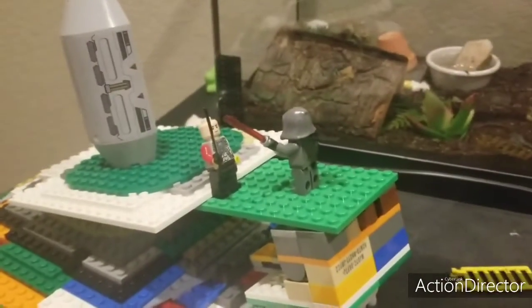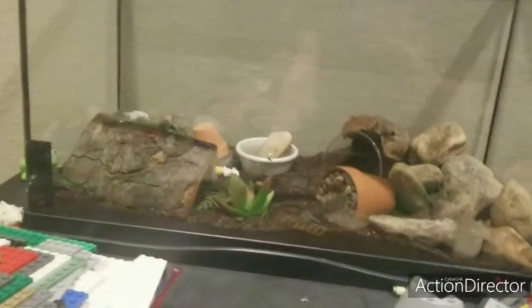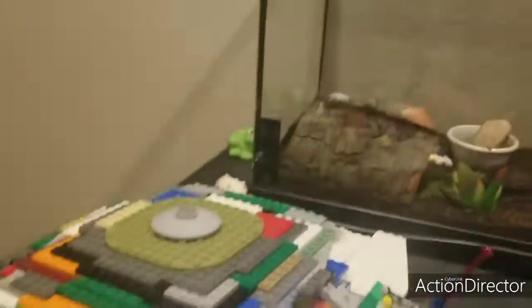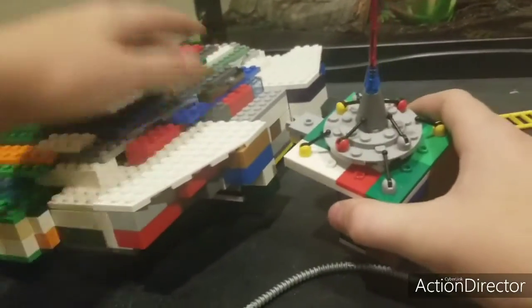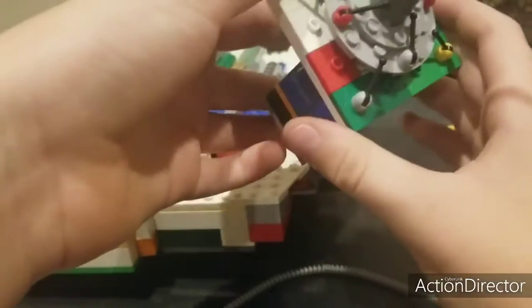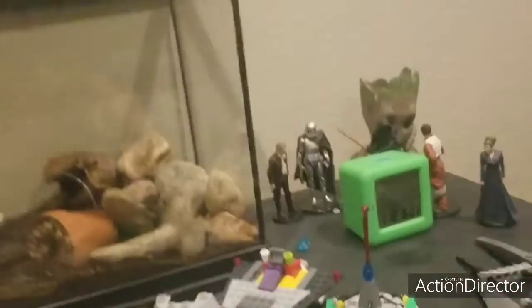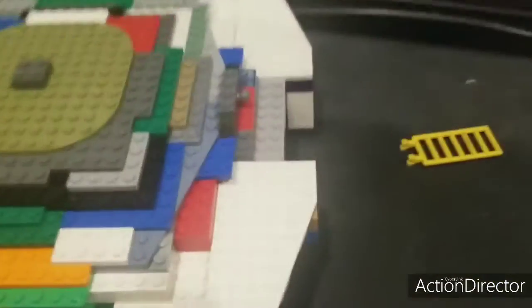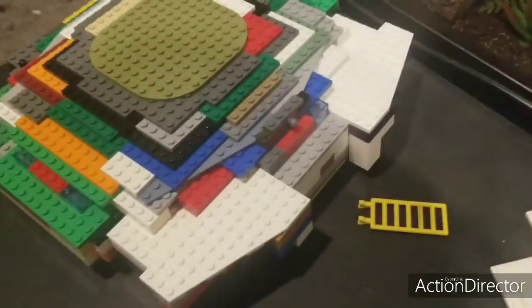Since I showed you the Death Star, it's time to show you the Millennium Falcon. There are a couple of adjustments to make — we don't want the super cannon so we just take that out. This is what the super laser cannon looks like. We put the laser cannons in the Death Star section, and then this top piece and that cube aren't supposed to be here either, so we remove those.